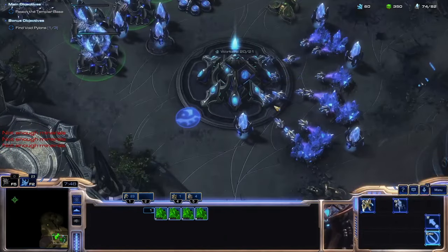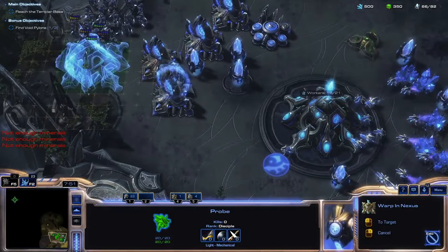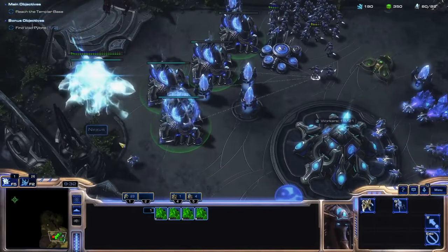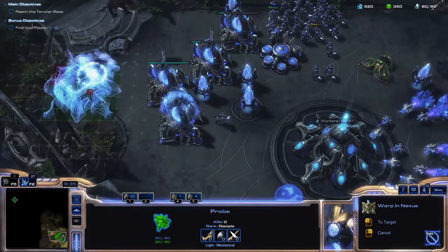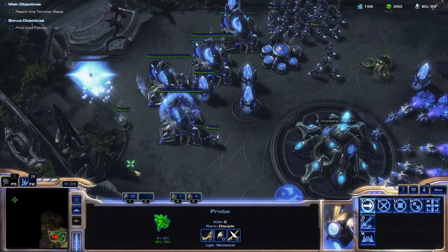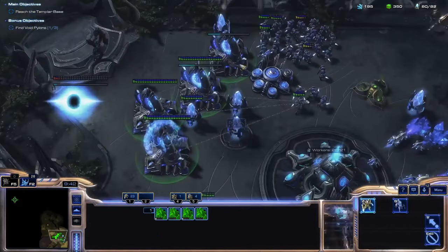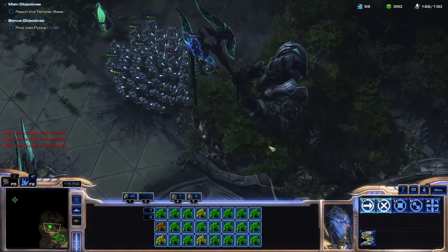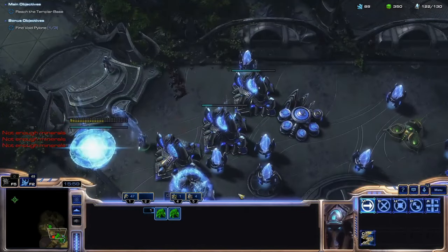But I did come up with a plan. I start constructing a Nexus at the front of my base — it gains hit points faster than it loses them while the Mutalisks attack it. Once the Nexus is about to complete, I cancel it for a 75% refund and repeat the process. This means the Mutas are only draining about 100 minerals every 70 seconds or so. This works well enough for the time being and I continue to build up.